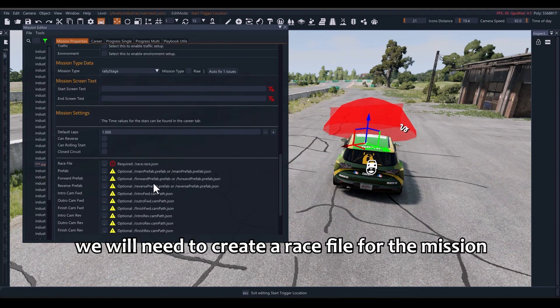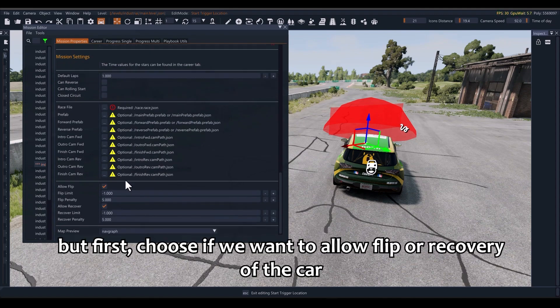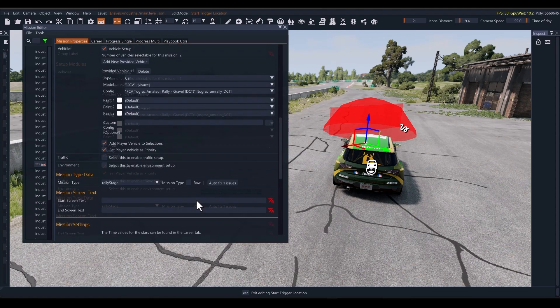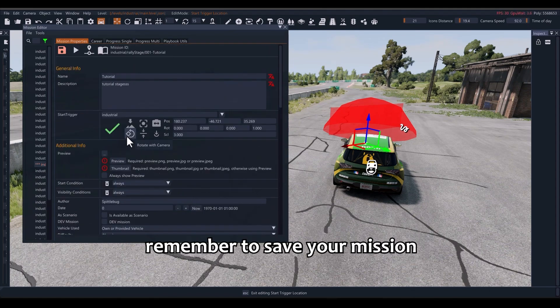We will need to create a race file for the mission. But first, choose if you want to allow flip or recovery of the car, and set the time penalty they will assign. Remember to save your mission.